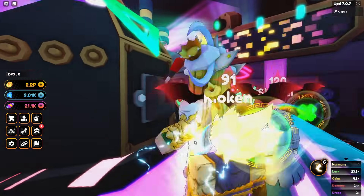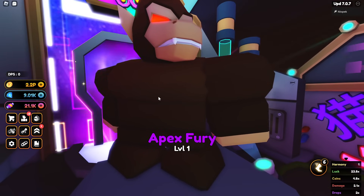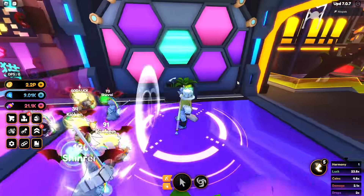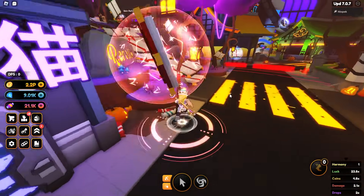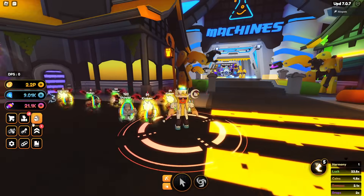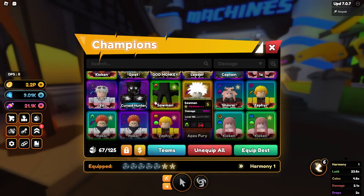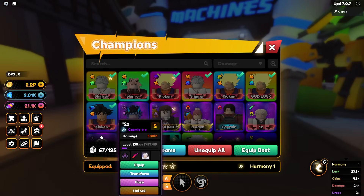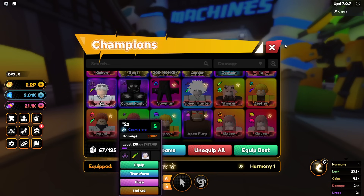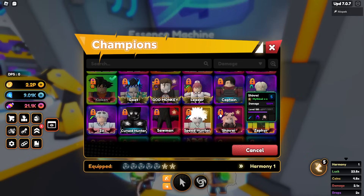We didn't get any godlies but that's fine. Let's get the essences from them real quick. That means we're all set to go for our next unit — whether it's a double ascended or triple ascended cosmic Gojo, which would be pretty cool. Our Gojo does have a pretty good trade, not gonna lie.